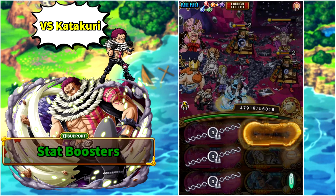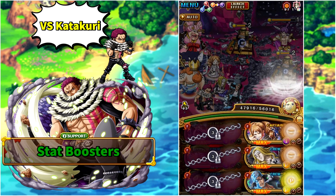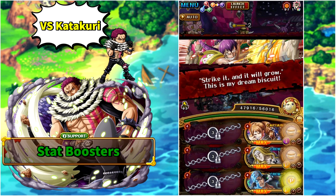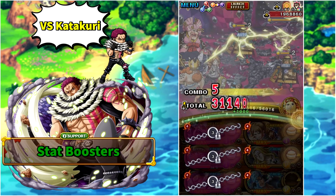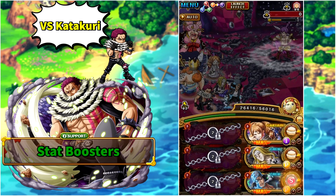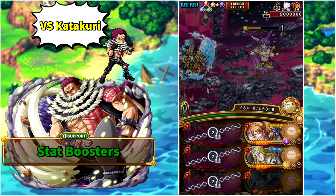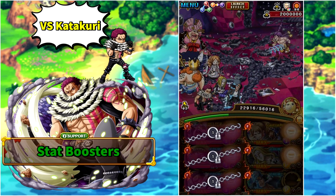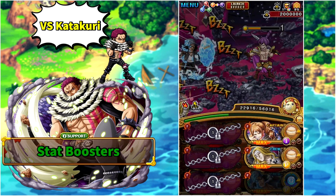In stage four, keep tapping one unit and pass all the turns until the end-of-turn damage takes care of both Biscuit Soldiers and Cracker. Don't worry about the damage limitation, bind, or paralysis — everything will be gone by the end of this stage and nothing carries over to the final one. Big Mom keeps dealing damage after the damage nullification shield is gone twice, then takes care of Cracker for good. He will give you burn and debuffs, but these are not important. Make certain you enter the quest with maximum bind charge specials and despair sockets.